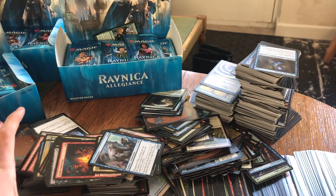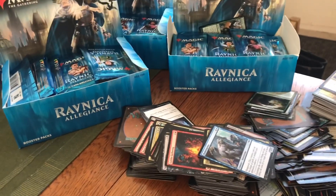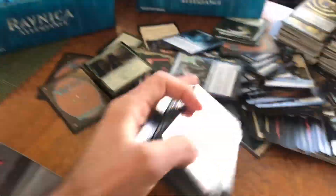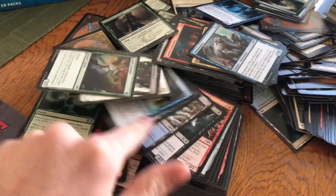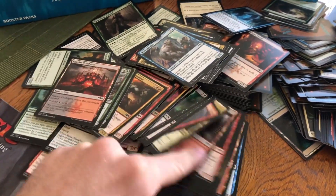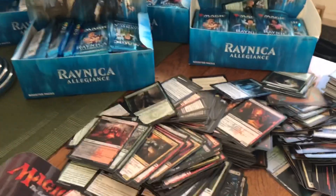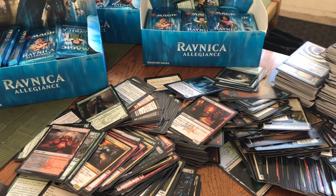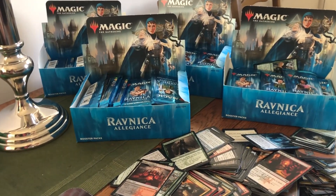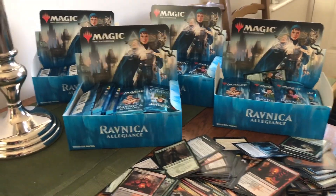This is ten guild kits worth of commons and uncommons. When I run events, I have a lot of people that don't care about standard and they just leave piles and piles of cards. You can sometimes look through and find which cards might be worth something. I've taken the cards worth anything out of these, so I just have this chaff — essentially five booster boxes worth of commons and uncommons. I put them on eBay with Guilds of Ravnica and sold them for £20 plus £5 postage.